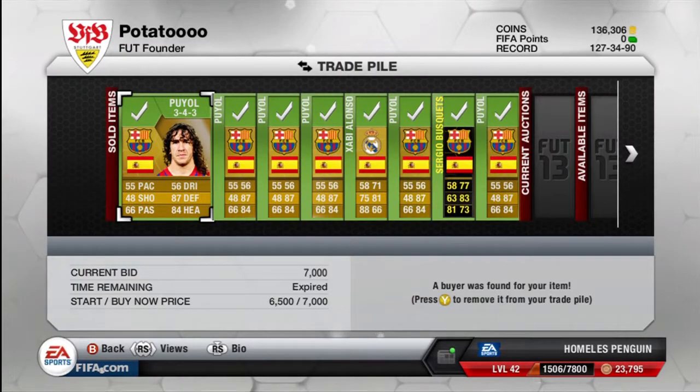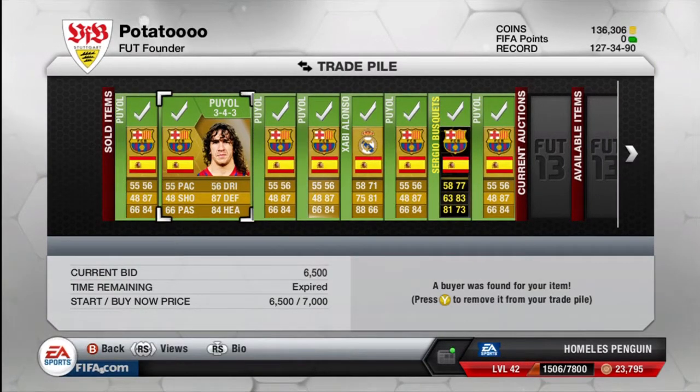I'm now in the trade pile and all my players have sold. One thing you might notice is that all the Puyols — apart from one — have actually changed formation. I think someone's gone and bought my Puyols to price-fix them, because they've all gone to a 3-4-3 formation. But nevertheless, all the Puyols did sell.